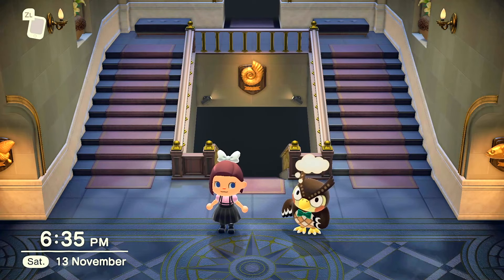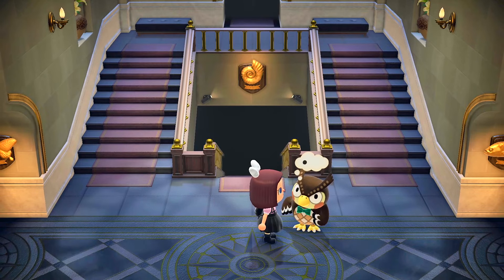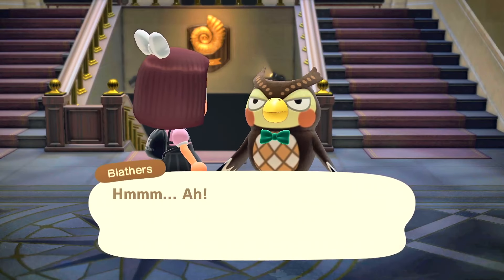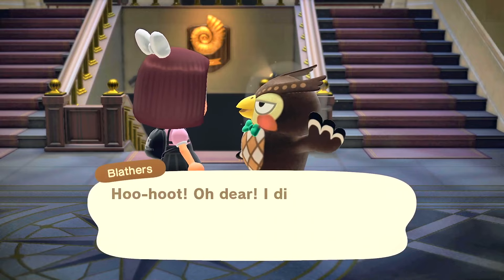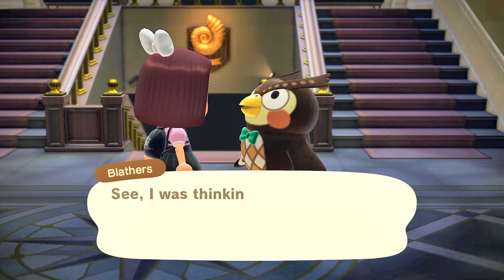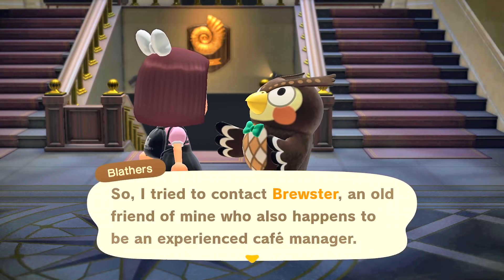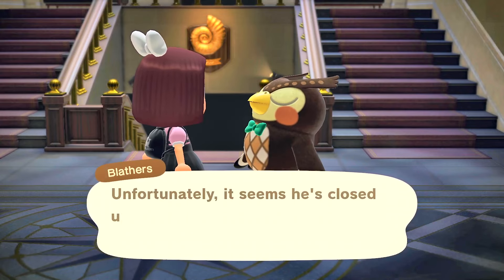Now that you're in the museum, you want to go and talk to Blathers. Blathers should be thinking, so go ahead and talk to him. He mentions Brewster — that's the rooster who owns the rooster café.